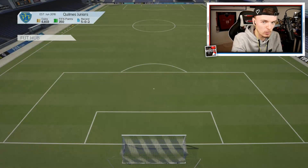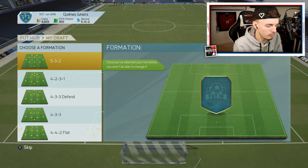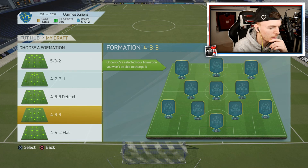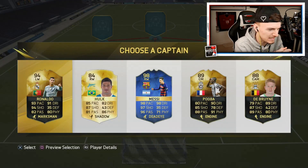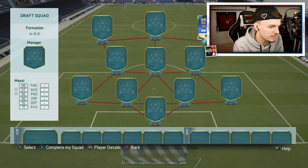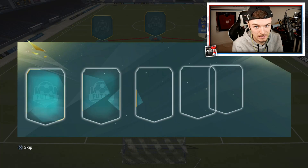Let's get into the foot draft. I'm going to do single player because no one plays it online - it's only for the building purposes. Formation-wise, I want to get the highest rated team in, so I'm going to go for a 4-3-3 normal. My captain options are in-form Ronaldo, Hulk, Team of the Season Messi, in-form Pogba back at Juve, and De Bruyne with his Wolfsburg kit. We're going to go for Messi at 98 rated - that's obviously the highest rated card there and, of course, it's Messi.